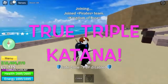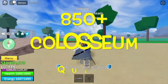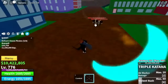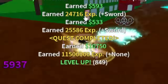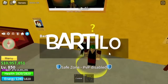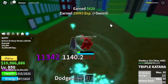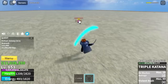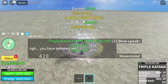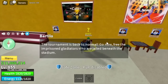Time to unlock the True Triple Katana. First requirement: you need to reach level 850 and finish the Coliseum Quest. So I went to the Swan Pirates to start grinding until 850. After that, head to Bartillo and defeat 50 Swan Pirates. Fast forward to defeating 50. After that, you need to beat Jeremy — he is the second boss in the Kingdom of Rose. Next, you need to free the prisoners.